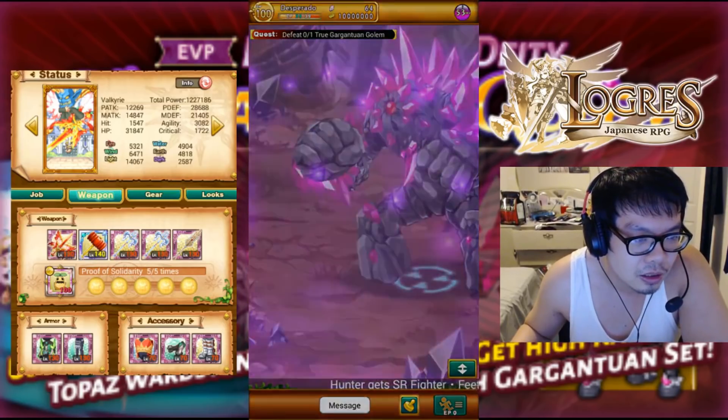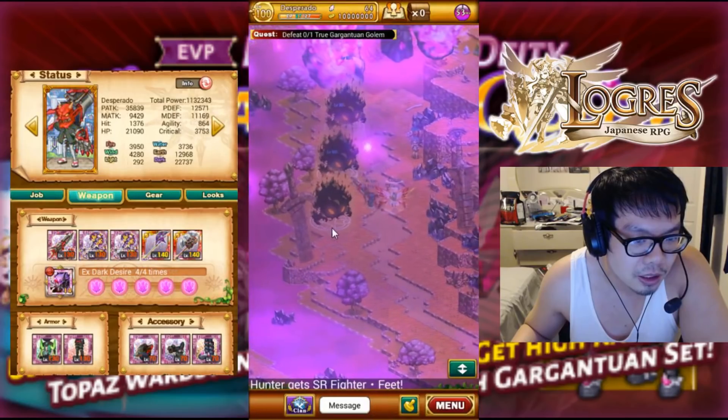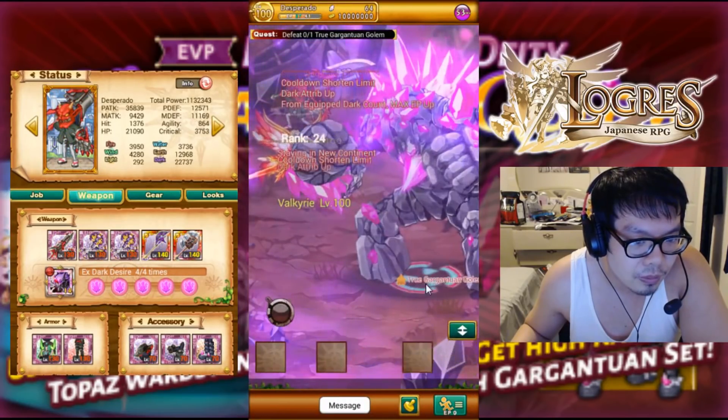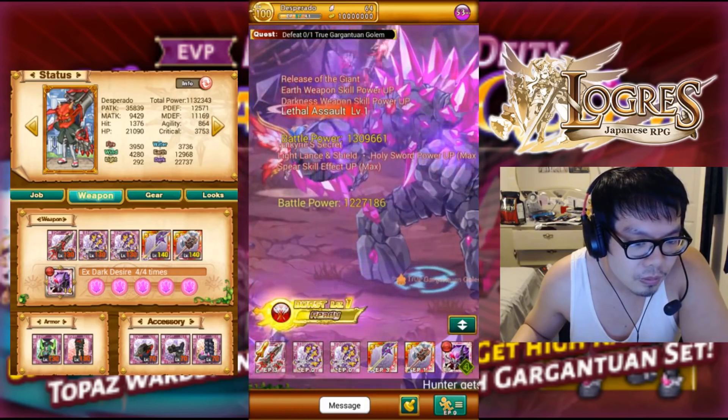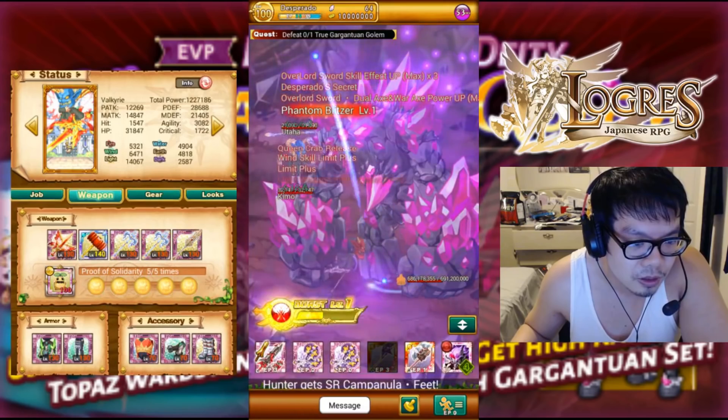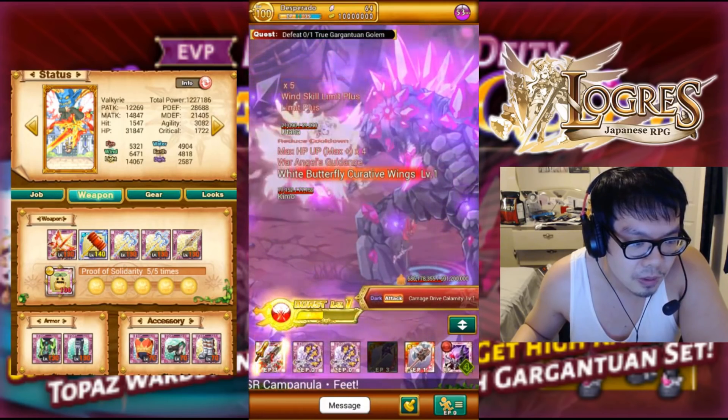So dumb. Alright, let's just reset this, I'm getting annoyed. My RNG is awful today — I'm supposed to have aggro but I'm not having aggro. I don't know why. Alright, this time we are not dying. Mainly because we have EP this time around.